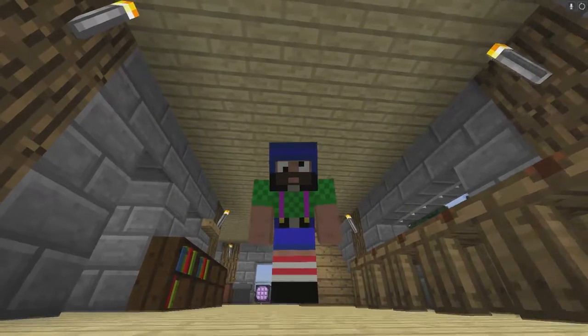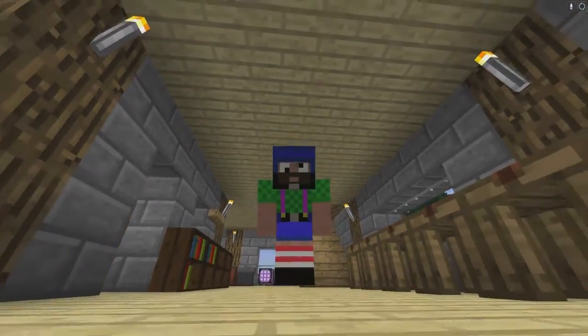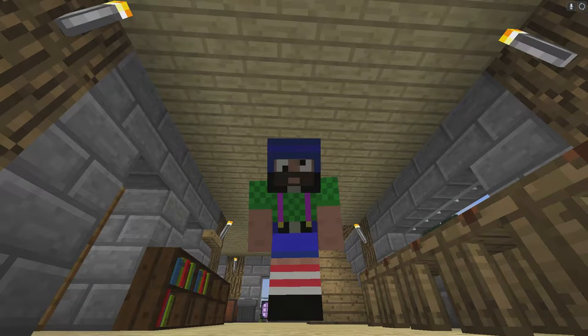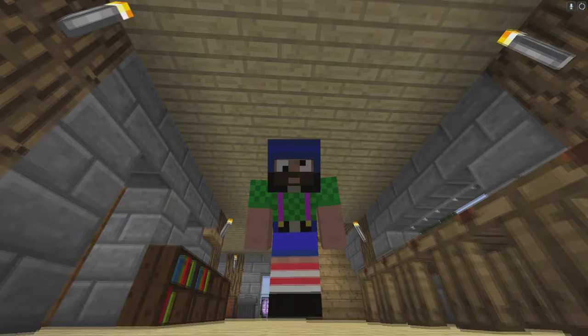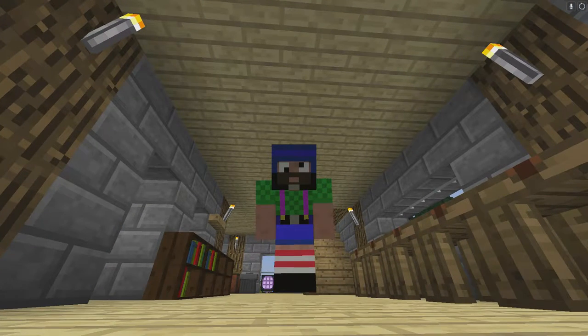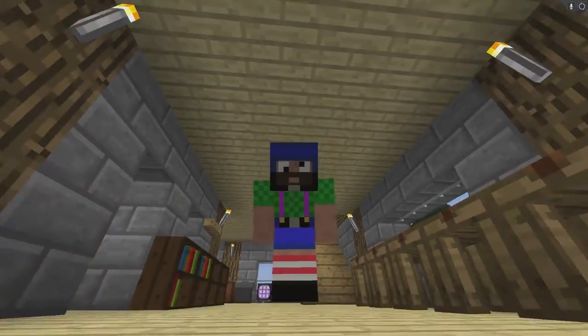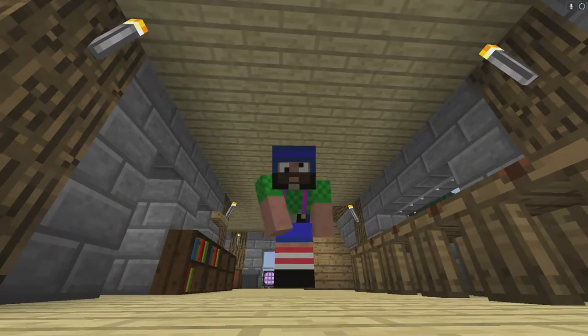Alright, what's going on everyone, I'm Scribble. We're back here with another How to Minecraft. Today I'm going to be showing you guys how to make a reactor — just a basic reactor. It's going to be a three by three, and this is what you're going to use in Infinity Evolved for your basic power needs.